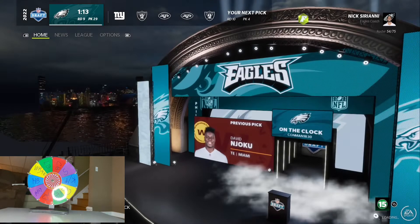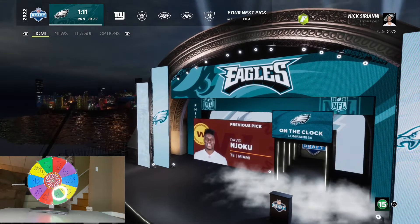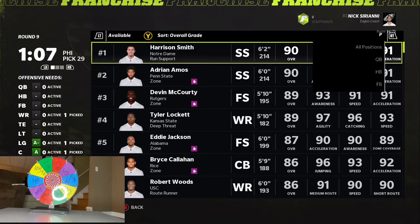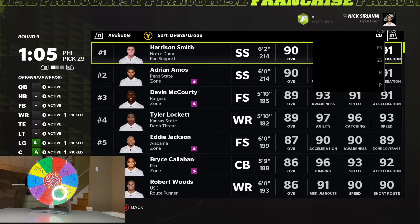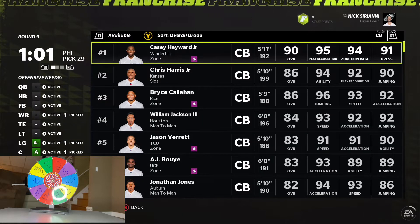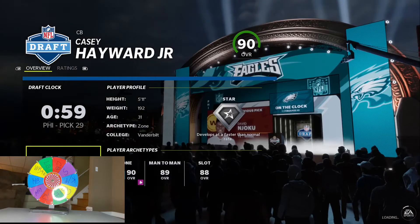Quarterback again — but we're going to have another corner here. Our defense is looking pretty nice, offense not so much. We did get D-Hop, but we have no quarterback to throw to him. It's a one-year simulation, so I'm going to take Casey Award here.